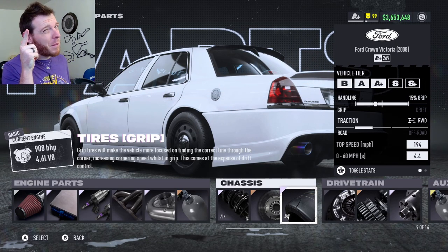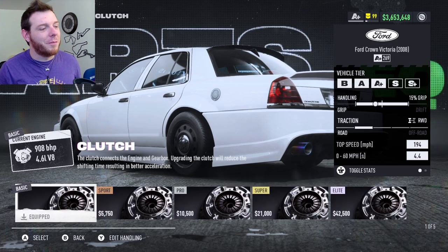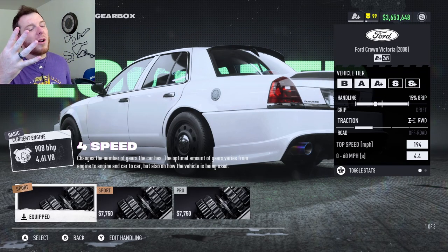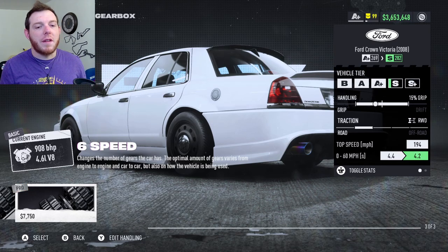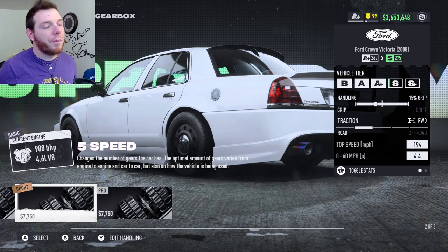I'm convinced none of you are going to build this and I feel like I'm wasting my time, but I'm here for you. Scott's going to — in my heart I know he would. Iron Basic clutch, and for the transmission run the Sport Bronze four-speed for A-plus. For S and S-plus that's when we start looking at the other transmissions, but you'll see it just takes it out of the class and doesn't bring us higher in the speeds — it doesn't have enough power to get you there.